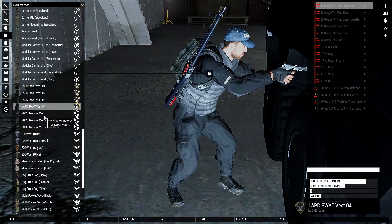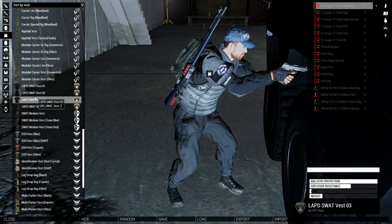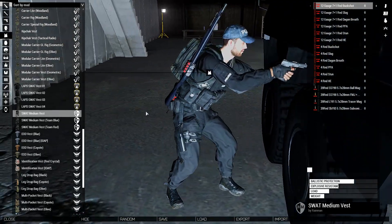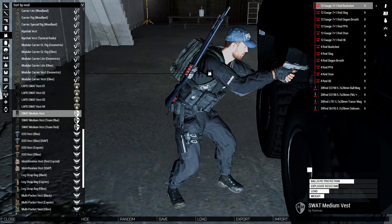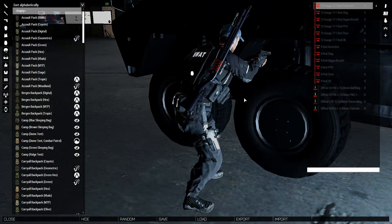We've got the sport medium vests in team blue and team red. These ones have a ton of armor but you can't carry very much, and these ones are mid-tier armor but have carry capacity. I think I'm going to go with the one with carry capacity so I don't have to take a bag with me. Getting rid of that saves a ton of weight and reveals the wonderful SWAT logo on the back.